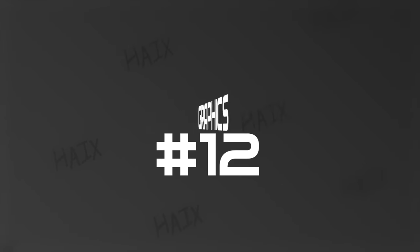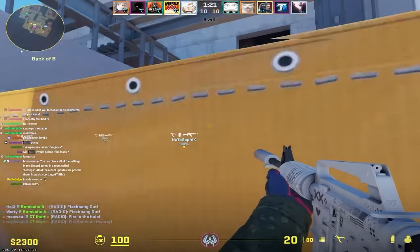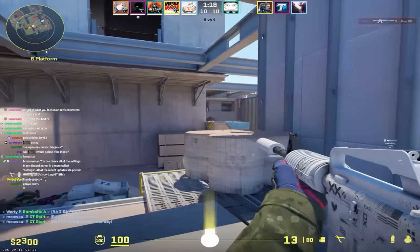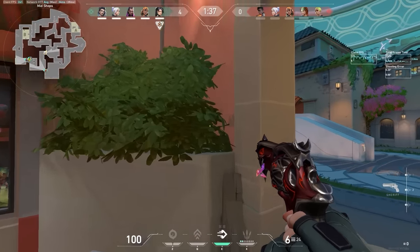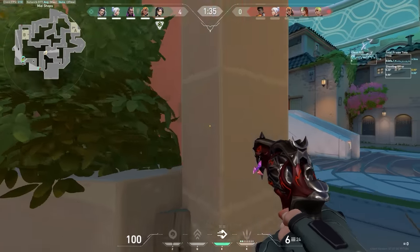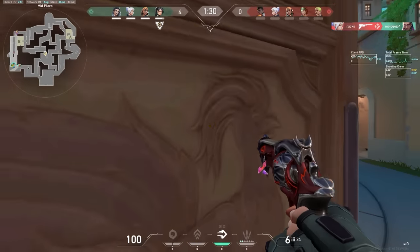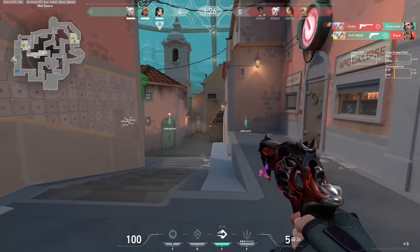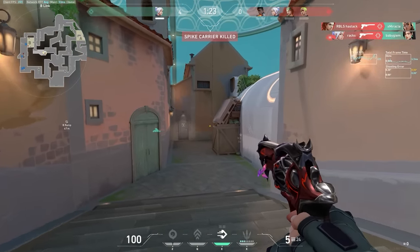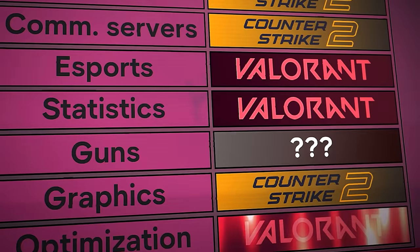Number 12: graphics and optimization. CS2 is currently poorly optimized, and despite frequent weekly updates about performance, it's still nowhere near perfect. In Valorant, the graphics are super simplified, and even on low and mid-end computers the game runs with a decent FPS, which is good. However, there's a popular opinion that Valorant's graphics are cartoonish and childish — and some people don't even want to try the game because of how it looks. The game does look like it's aimed at a younger audience. So: points to CS for graphics, points to Valorant for optimization.